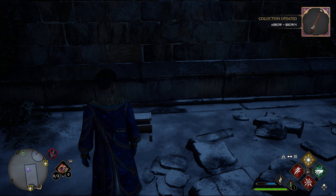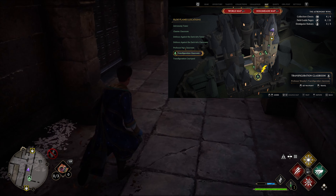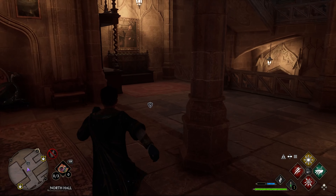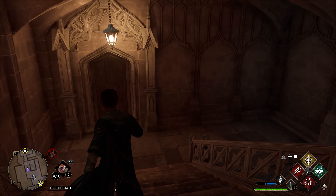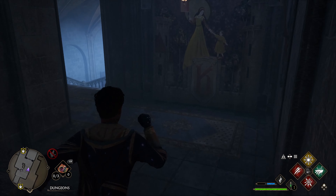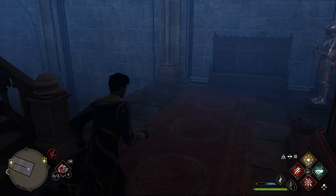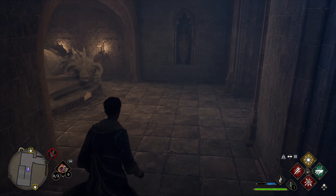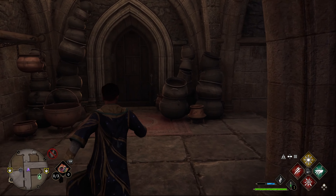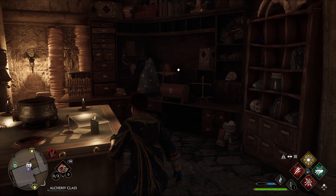For this next one we're at the transfiguration classroom Floo Flame. Go behind us, then go left with the double doors, carry on forward and go down the stairs on the right — all the way down into this door. Down these stairs is a horse statue which wraps around to the left. As you get to this dragon statue, go right. Unlock this door in front — it needs Alohomora level two — and just on the right as you go in, there it is.